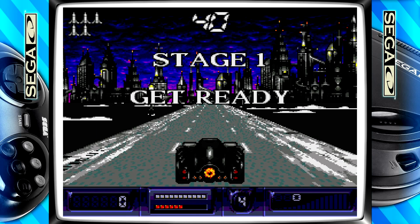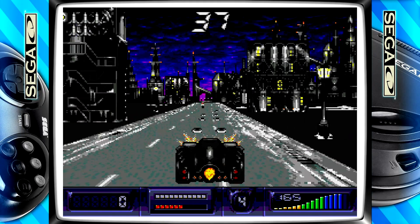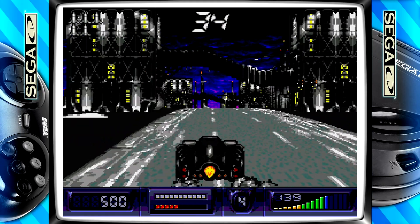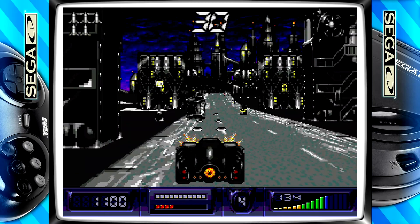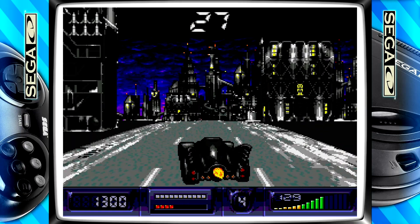Alright guys, so in this video we are going to go over a couple of really cool things. We've got a new firmware release from AtGames, and on top of that, Wildcoder has given us yet another optimized core. I'm going to show you guys how to get Sega CD up and running on your Legends Ultimate Arcade cabinet. This is Steve from Rostalgia, and let's get started.